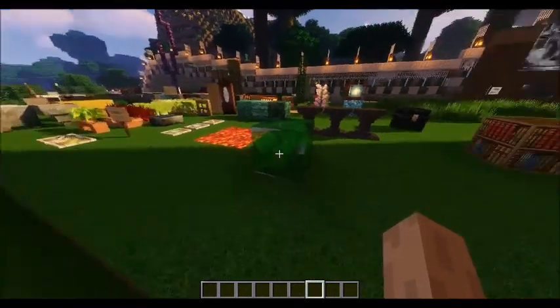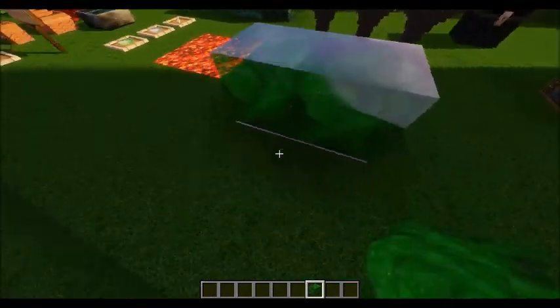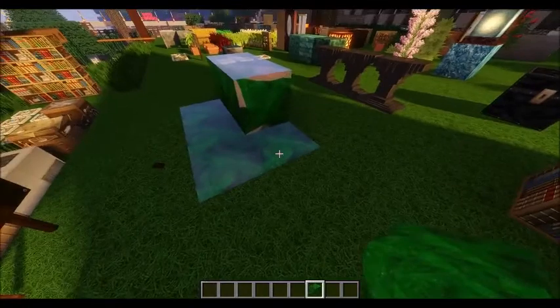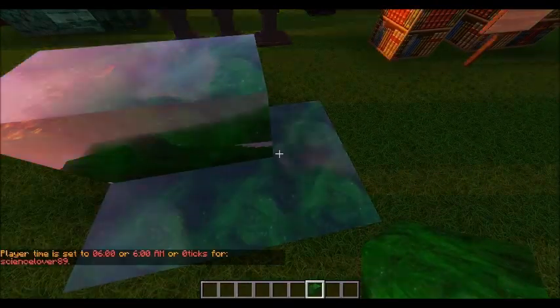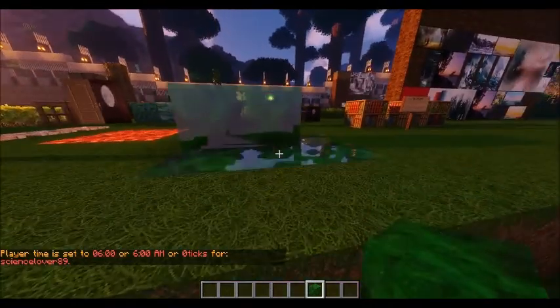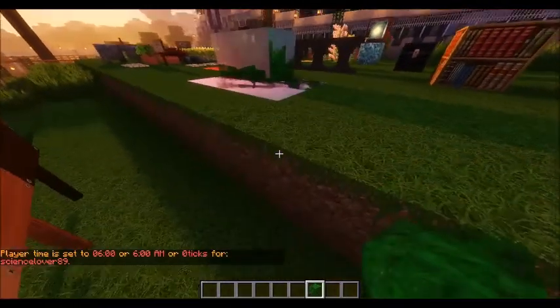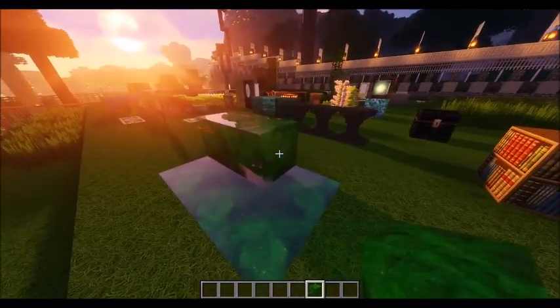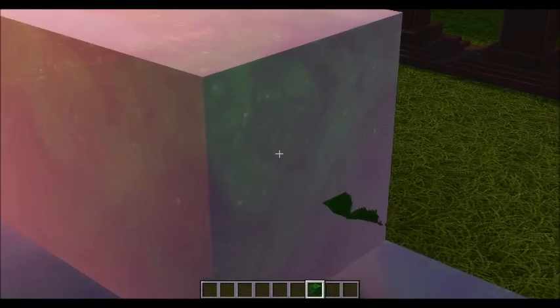The slime block is actually super reflective — I absolutely love it. When you put them together, the flow is really nice. Look at that beautiful coloring. I've been playing with this pack for almost six months now with most of these textures, and every time I play I'm still like... oh, it's so pretty.